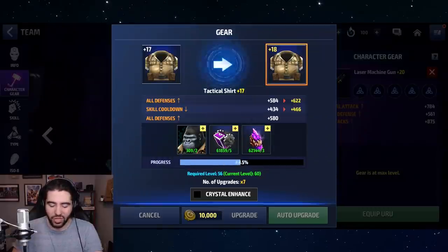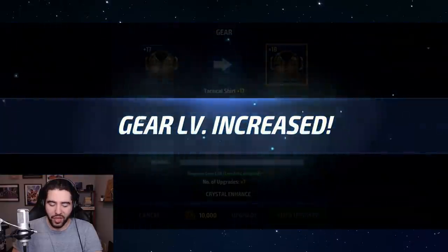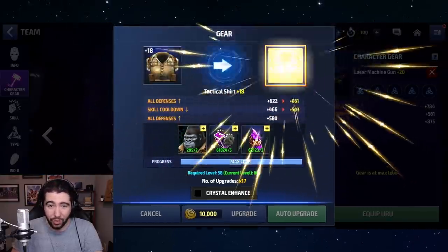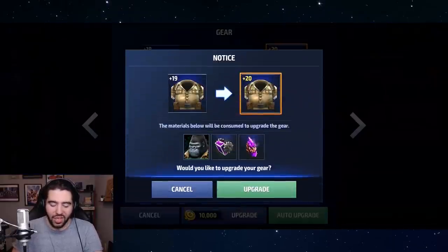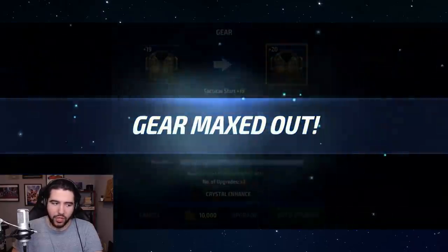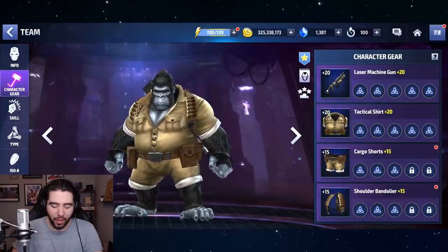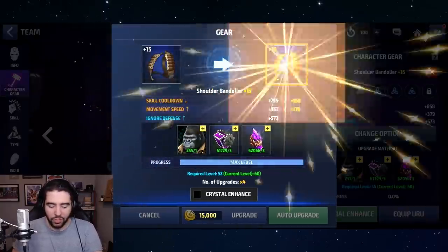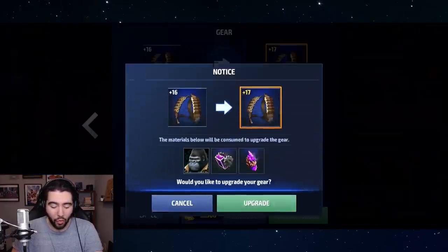The nice thing about Marvel Future Fight slowing down to three new characters per update for the past seven or eight updates is they give you one tier 2 ticket per month, and they actually wait a little more than a month — so you're getting more than one tier 2 ticket per update cycle. I've actually been able to stockpile like four or five of them. We've spent just under 200 bios so far.